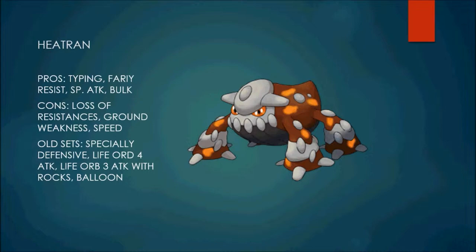It has great Special Attack and pretty decent bulk as well. Now the cons: loss of resistances, the four-times Ground weakness, and its Speed — it doesn't have the best Speed, but its bulk makes up for that, so it doesn't really necessarily need Speed. But if you're running a Choice set, Speed would be nice.